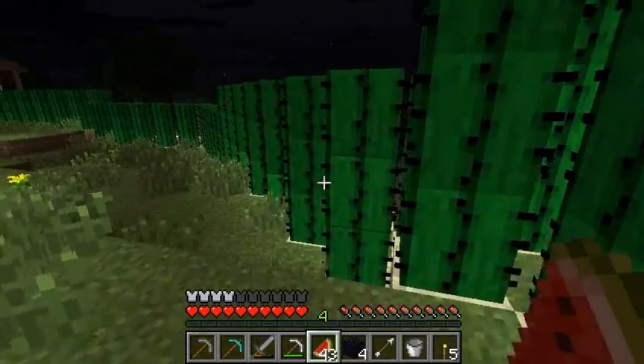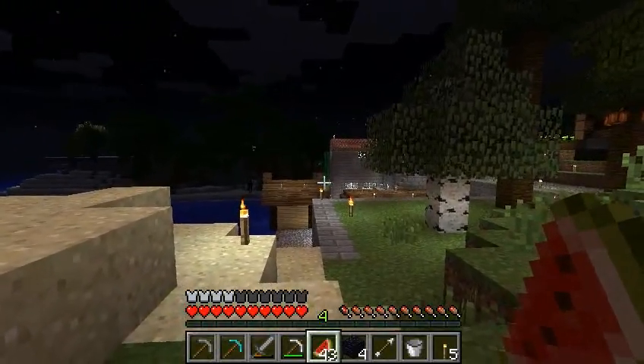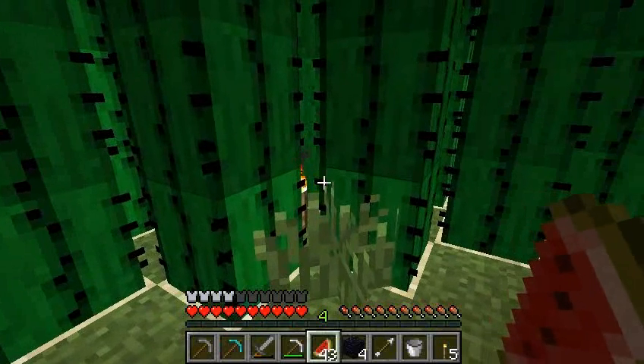This is our cactus wall. It actually goes all the way around to over there — you can just about see it. You can probably hear on the other side there is a moat of lava.